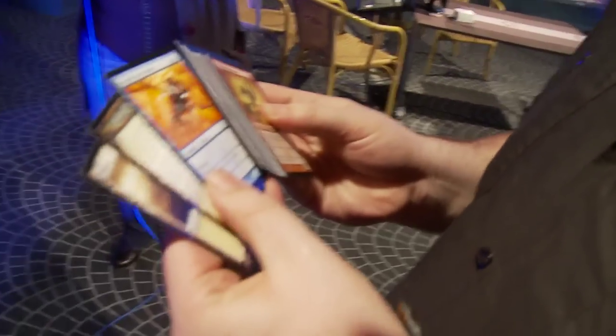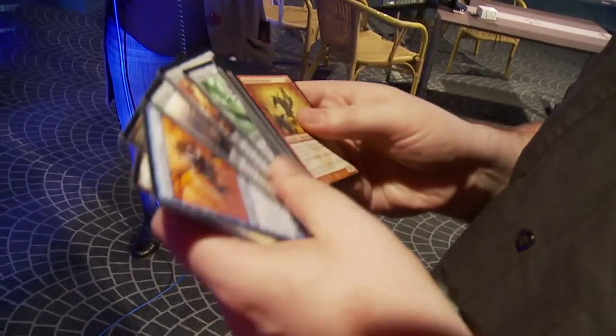I'm Luis Scott Vargas from the United States and I'm going to show you what happens when I crack a pack of Besieged. So the first thing I do, as always, is flip to the rare. Luckily it's Consecrated Sphinx, so I'm going to be taking that no matter what.